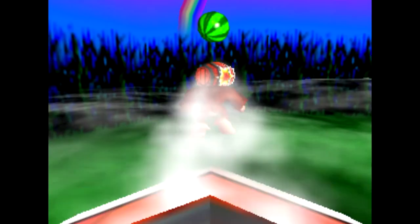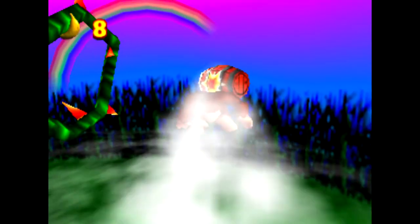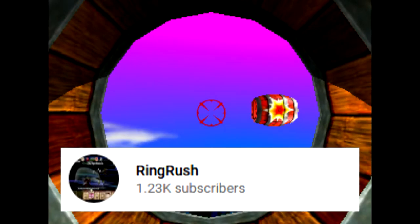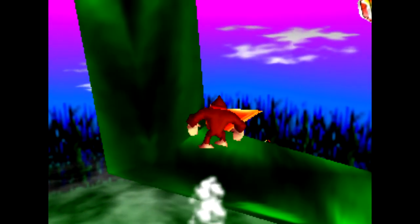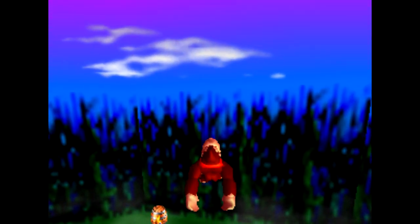Continuing with DK, I want to show off a cool partial skip for the Baboon Blast course. In this difficult barrel course, you must precisely shoot from barrel to barrel until finally reaching a bonus barrel. However, in the middle of the course there is a giant thorny vine that impedes the shot of one of the barrels. Bringrush found during the making of his tool-assisted 101% run that by shooting on a specific frame, you can actually land on it. From here we can moon kick off a thorn directly in front of the vine we are standing on, and the distance covered by this moon kick is enough to reach the barrel early. This barely saves any time and is too difficult for a real-time run, but I thought it was cool so I had to share.